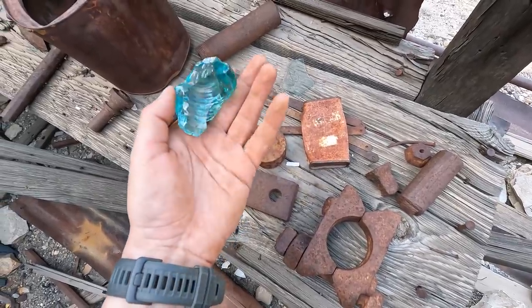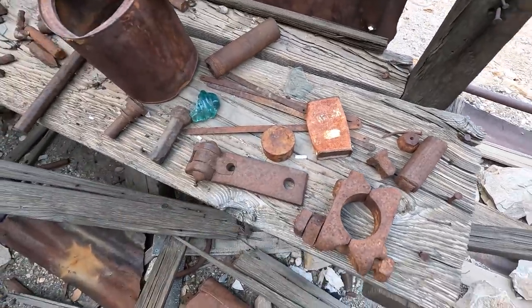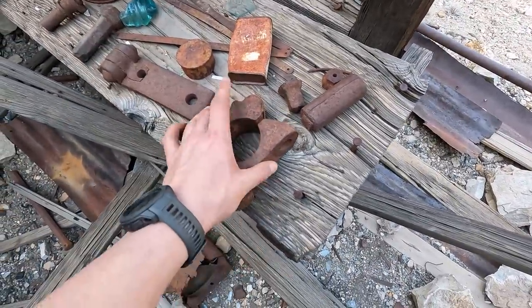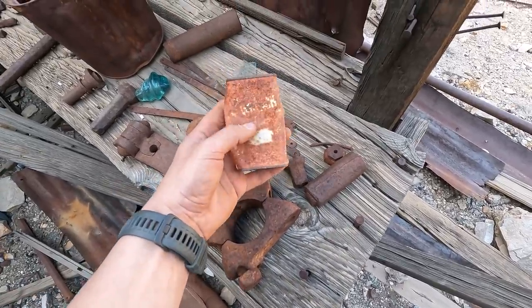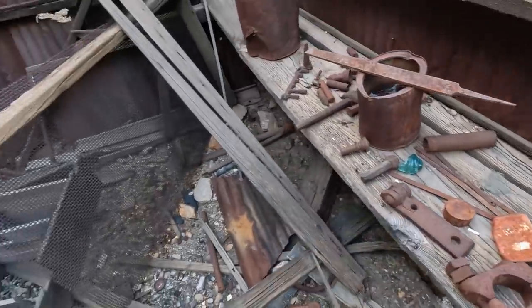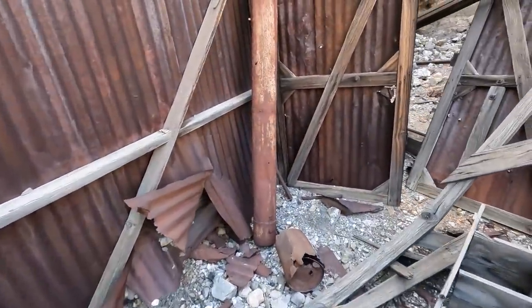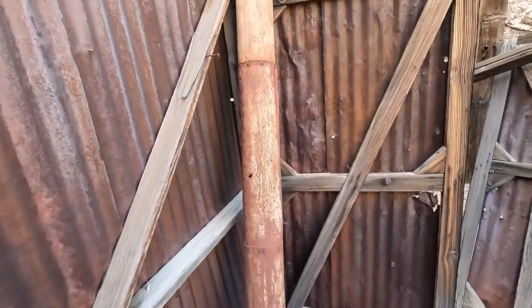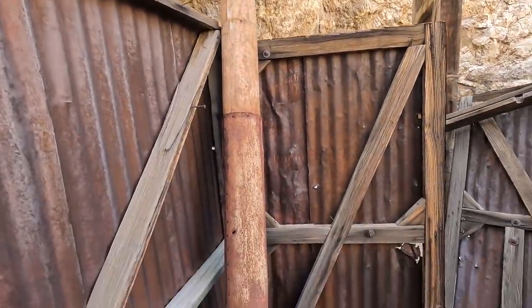A huge file — I have literally never seen a two-foot file. Paint can, some sort of hinge, top of an insulator — that'd be super cool if that thing is intact all the way. Half a dozen saws, looks like a clamp, maybe that's like a grease can. I think Owen headed into the mine already. We got this riveted piece.